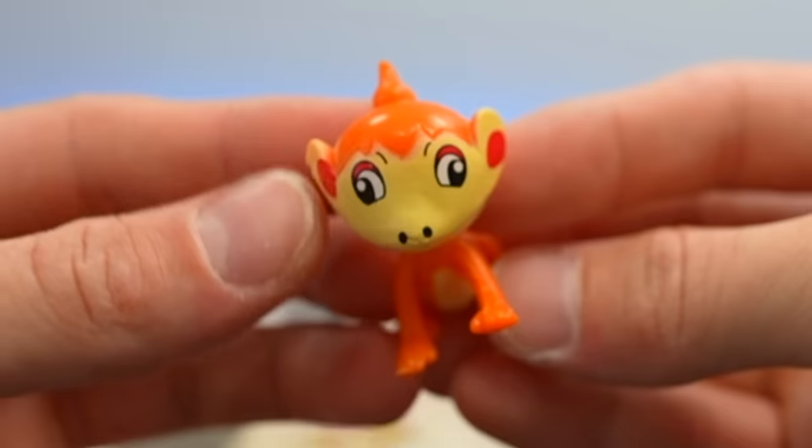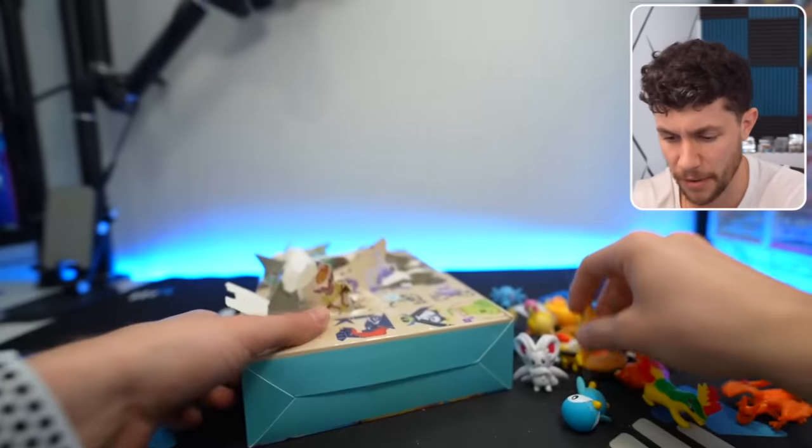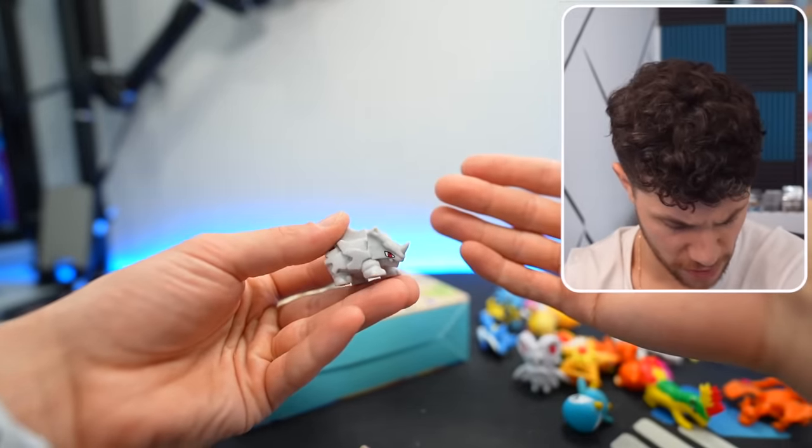Fennekin. Oh my God, look at that thing's face. It's a Star-U. Oh, this is definitely the same company. Has to be the same company. Rhyhorn looks good.